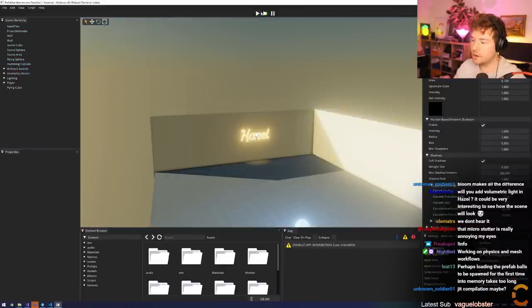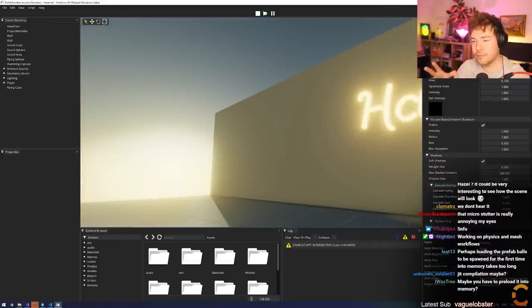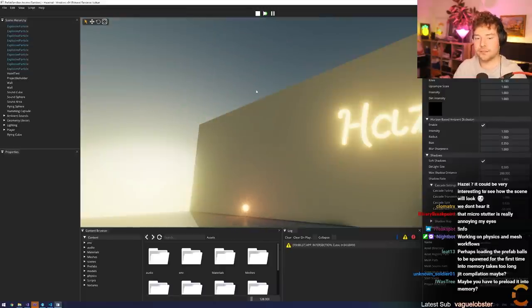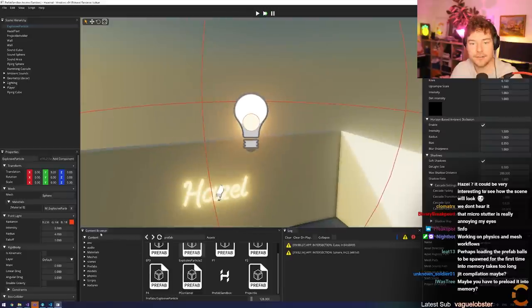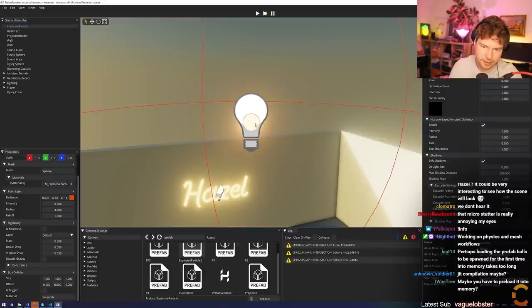So why is this happening? Not sure. Let's investigate, let's take a look at it. I already kind of know maybe what it is. I think it's the fact that it has to initialize the script for that sphere, but the sphere doesn't have a script though. So what I did was this actual prefab - Explosive Particle Two - this doesn't actually have a script attached to it. So what it's got is a mesh, a point light, a rigid body and a box collider. It's a sphere, that's weird. Maybe we should add a sphere collider to it.